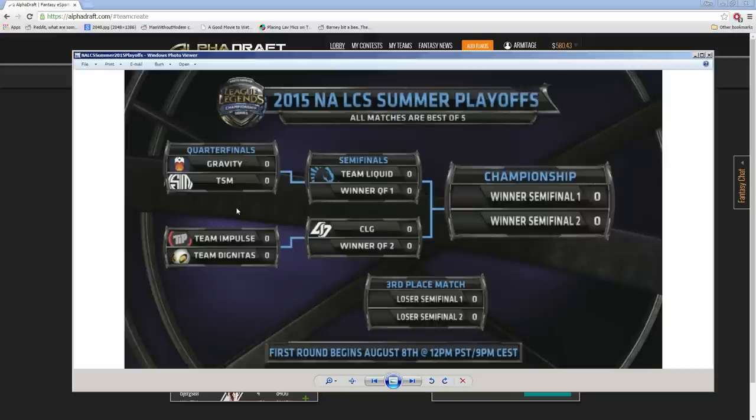Those are things to keep in mind. Typically you want to predict the winner, but that doesn't necessarily carry over for this format. For example, if TIP goes to five games against Dignitas and wins, and then goes on to their next match against CLG and loses in five games, that means they have an overall record of winning five games and losing five games. Whereas CLG could go 3-0 in the finals, winning six games total and losing two.